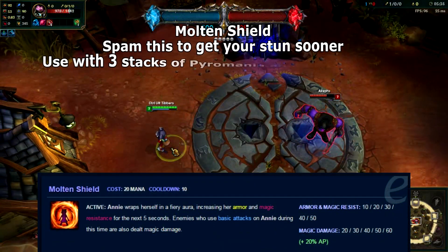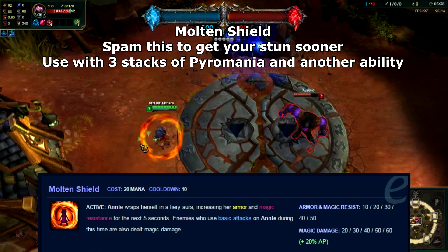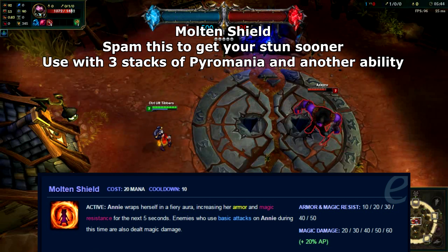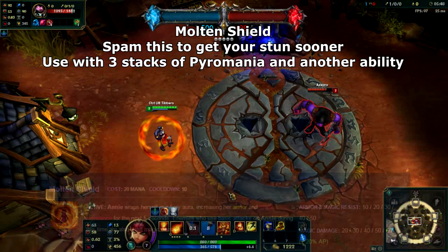E is Molten Shield. This is a low mana cost ability that you'll be spamming often to cycle your stun. Typically what you want to do is get three stacks of Pyromania and activate Molten Shield as you use one of your abilities. This allows you to stun people without telegraphing your intentions.